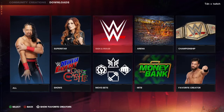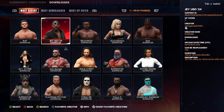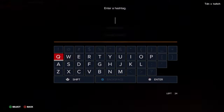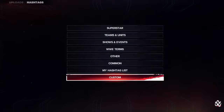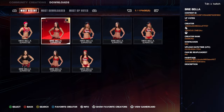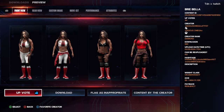Go to the superstar search and type in Brie Bella, then go to hashtag and search Brie Bella. Actually, if you type Bella Twins it'll pop up easier. Go to Bella Twins, press search, and all the superstars for the Bella Twins will pop up. For Brie Bella, download this one — I found it has the best one to download.